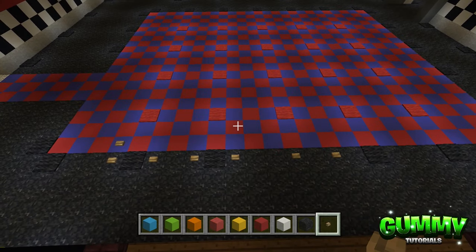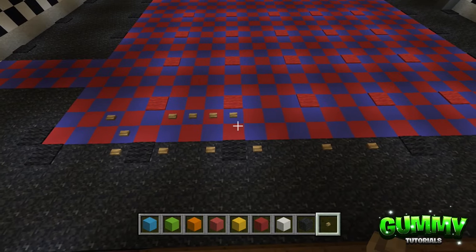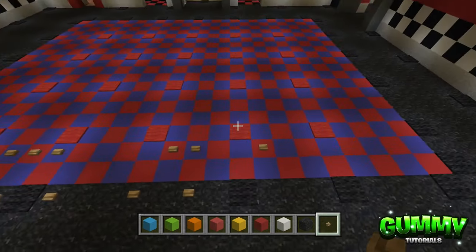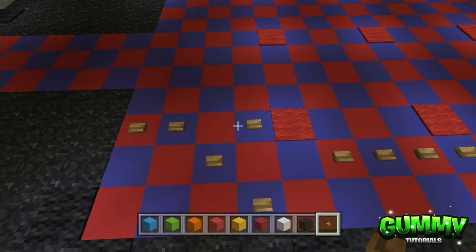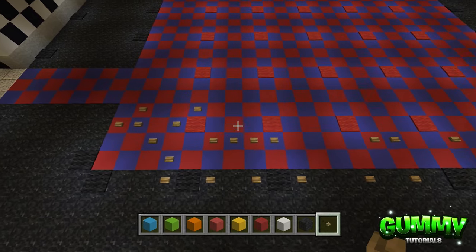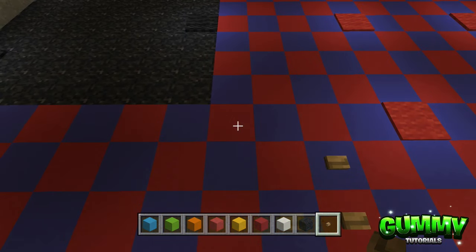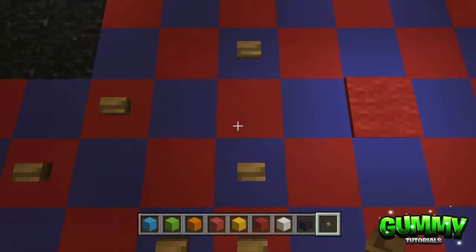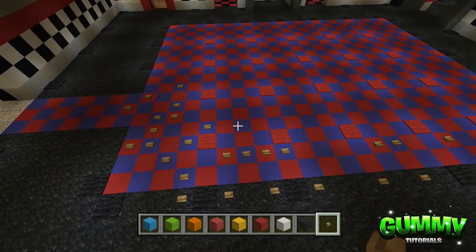Currently the first area should be looking something like this. Going to the second layer: come to the third block, leave a two-block gap, place one, two, three, four. Leave a four-block gap, then place one, two, leave a two-block gap, and place one more — that's the second row. For the next row, go back to the left side: place one, two straight away, leave one block, place one. Next layer, second block, leave two, place one. It's just a small additional detail on the floor.